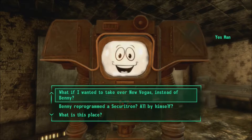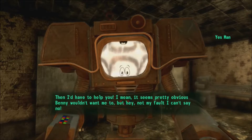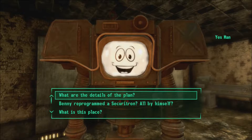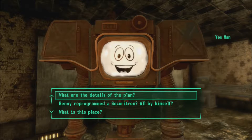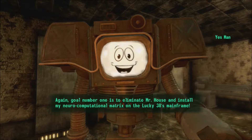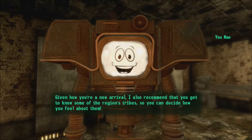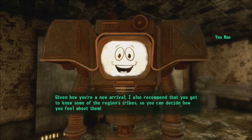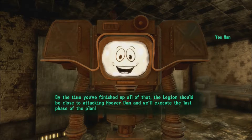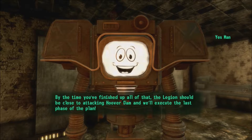Yeah, kind of. Then I'd have to help you — it seems pretty obvious Benny wouldn't want me to, but hey, not my fault, I can't say no. Goal number one is to eliminate Mr. House and install the neurocomputational matrix on the Lucky 38's mainframe. Given that you're a new arrival, I also recommend you get to know some of the region's tribes. By the time you've finished all of that, the Legion should be close to attacking Hoover Dam, and we'll execute the last phase of the plan.